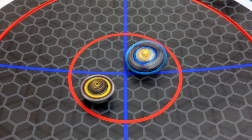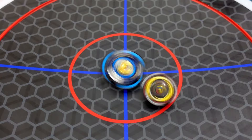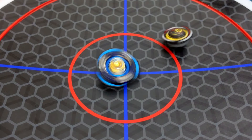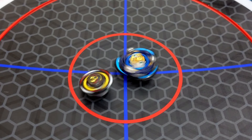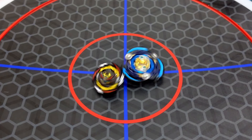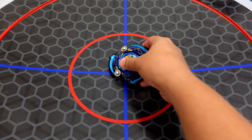By the way, we are using the Longinus Plus Fafnir DB core — we combined them actually. Stamina battle. Our Beyblade mod, the Death Sighter Fafnir, is the winner.